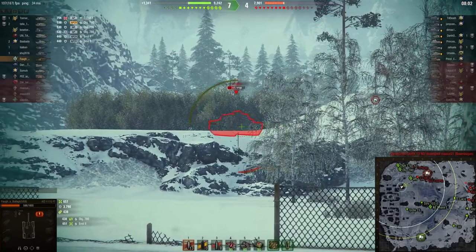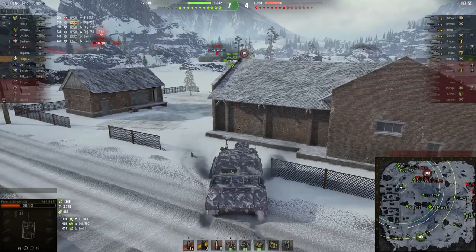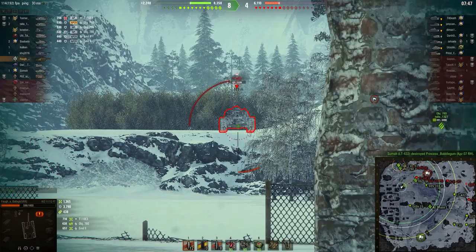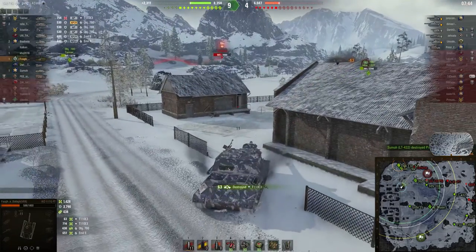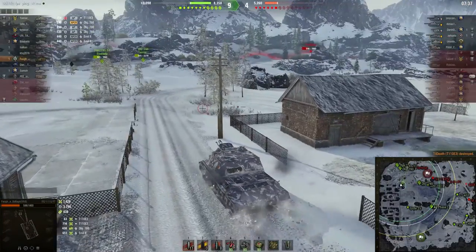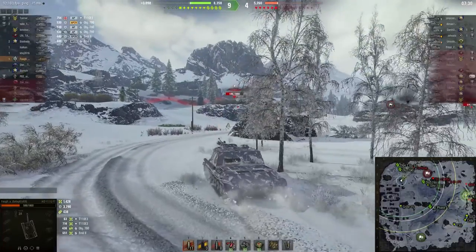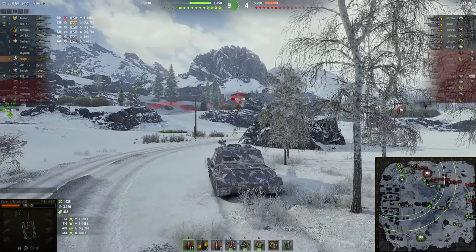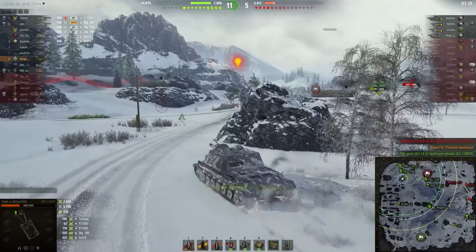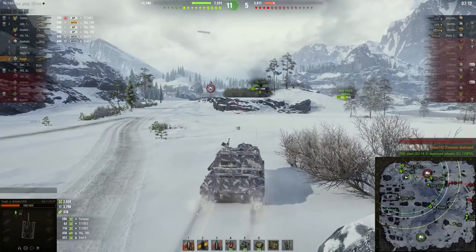Faa doesn't care — he just takes a shot for 714 on the T110 E3, which is amazing! He reloaded quicker than the E3 did, sent the T110 E3 to the barn — beautiful! Now he's pulling up on a Tortoise, equally tough to crack, but Faa just keeps pushing. He's a great player, a very good tanker. He hits the Tortoise on the side — you just can't beat a broadside on the Tortoise, don't ever pass up that opportunity. All too often you're staring straight down that barrel, and that's not a good place to be.